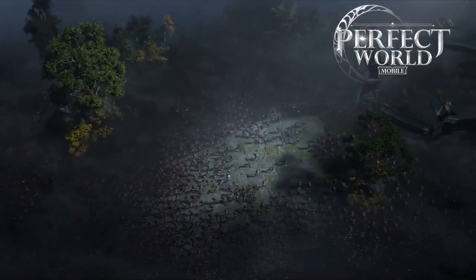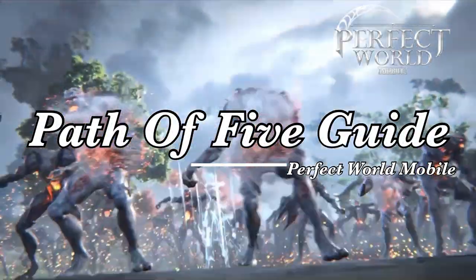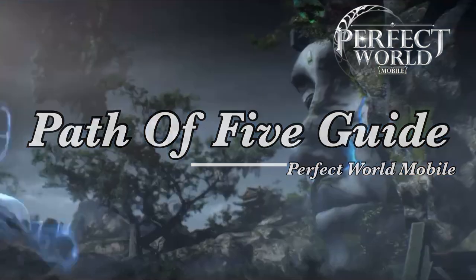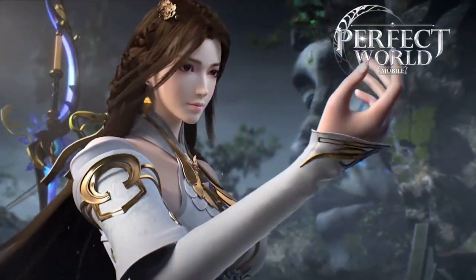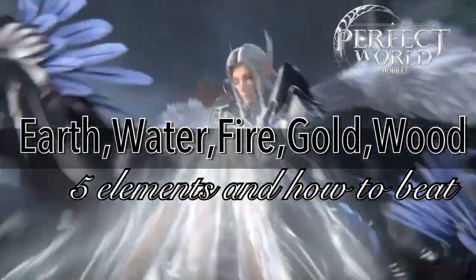There are five elements: fire, earth, water, gold, and wood. You will know how to beat them and which ones are the easiest. They all drop the same items, so you don't have to go after the harder elements.